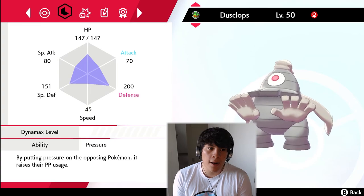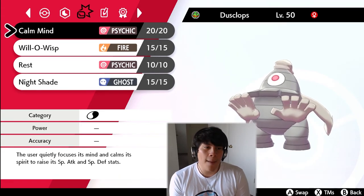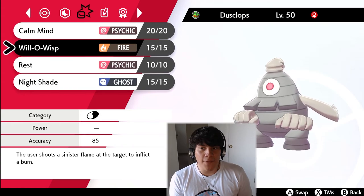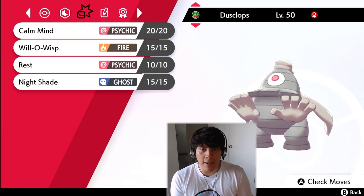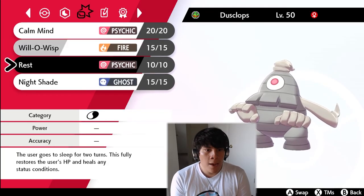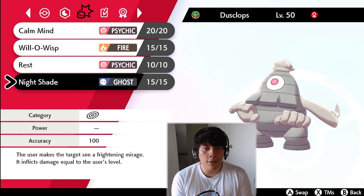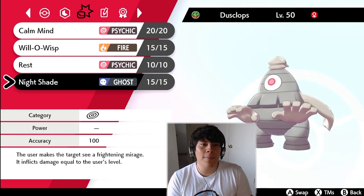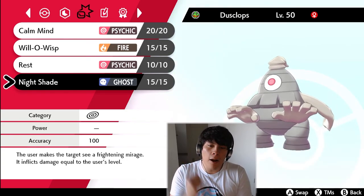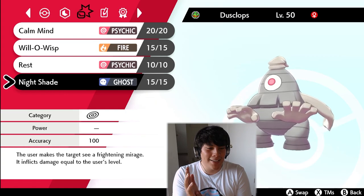Given that we already have Araquanid and an Assault Vest Hatterene, I wanted something with bulk on the defensive side. We have Pressure to lower the PP of opponent's Pokemon. We've got Calm Mind in case we need to boost Special Defense, Will-O-Wisp to take advantage of physical attackers and allow our other Pokemon to perform better, Rest for longevity, and Nightshade — which at level 50 will always do exactly 50 damage.